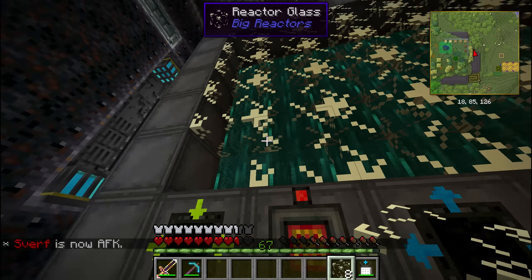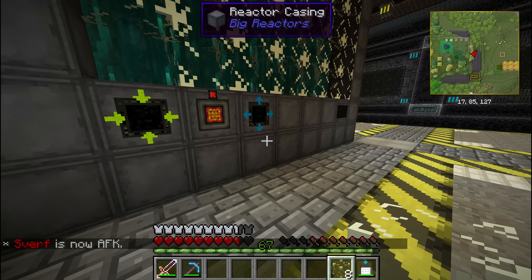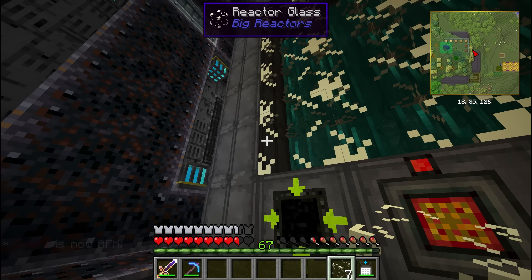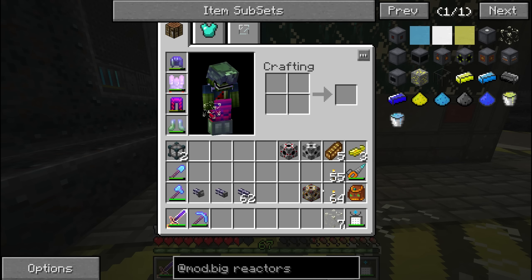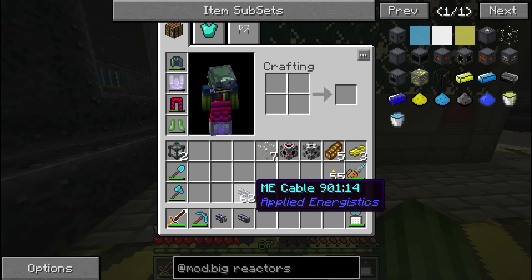Now I'll wait for the ender to drain out and we can seal it up. When I place this last block the reactor should change its texture. And boom — there we go, we've got one big reactor!